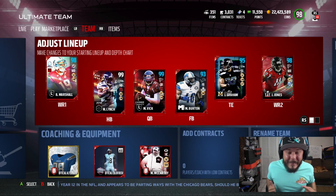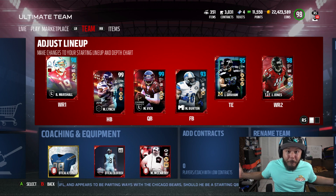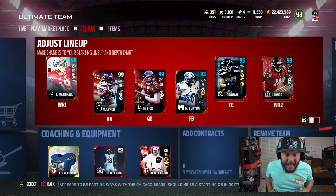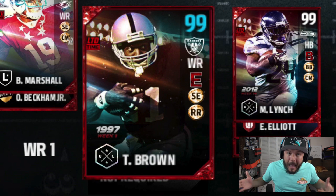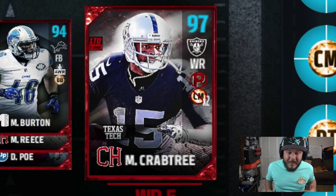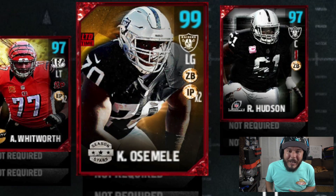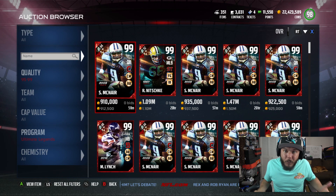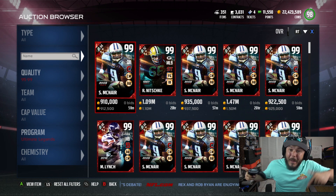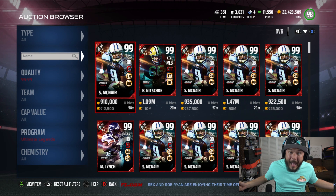Today we're continuing the journey of pulling ultimate legends. I haven't done a pack opening in about a week, but I've been keeping up with content and picking up key adjustments for the team. There are still some cards we might need to get. I haven't really looked at any of the positional heroes — I'm gonna leave that to you all down in the comment section.